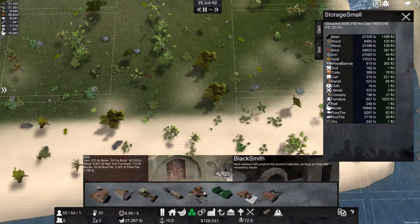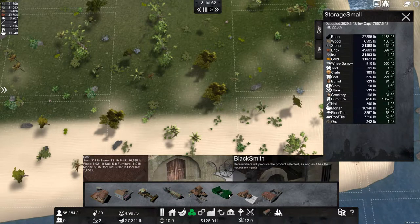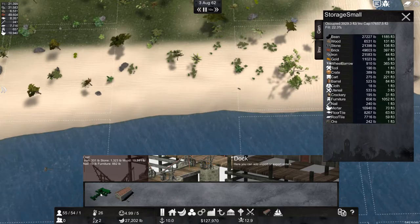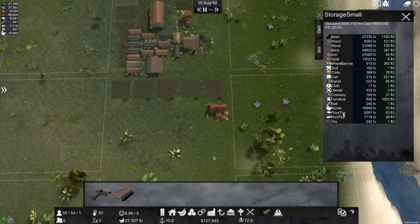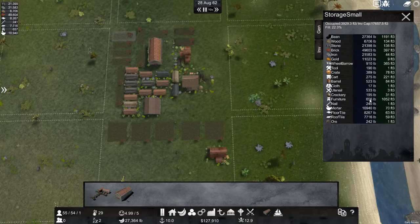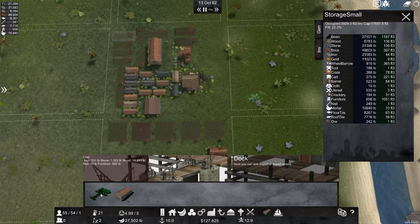The measurements got changed for some reason — I don't know why they went from kilos. I'm American so let's see what the dock costs. The dock is 882 furniture, so we need to make enough furniture to get up to 882. At 656, let's see how long it takes. Nails and tools will go down too — I need to figure out how to get more. The dock will take 10 nails and 882 furniture, so that's going to be the problem.